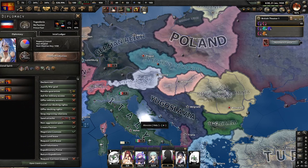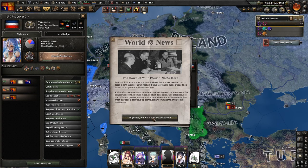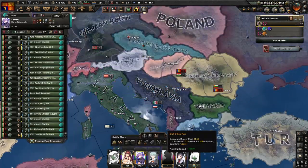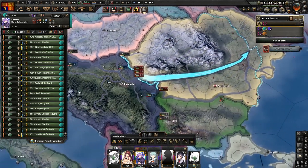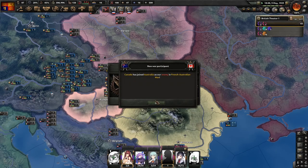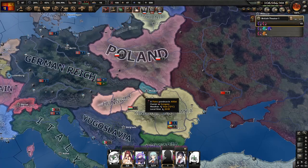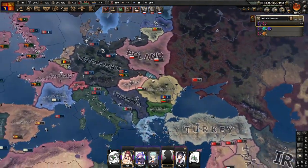We have wartime control of France — this should be the achievement. And there it is! Achievement unlocked! Now we can take our divisions over to Yugoslavia. It was just world tension that was missing before. We'll bring them over and take out Romania next. Look at little Czechoslovakia — Bohemia, little Bohemia.